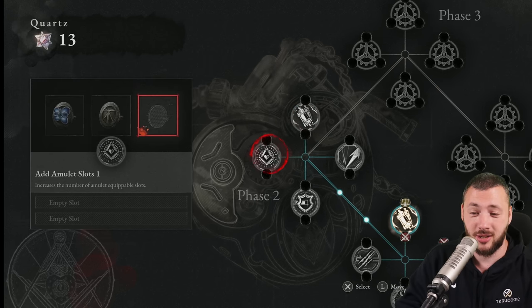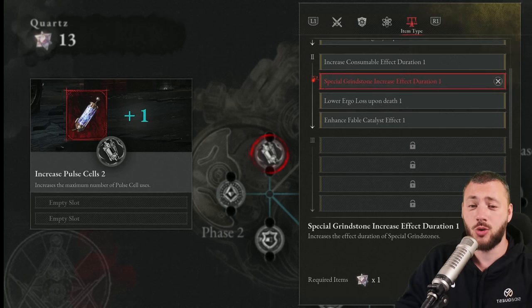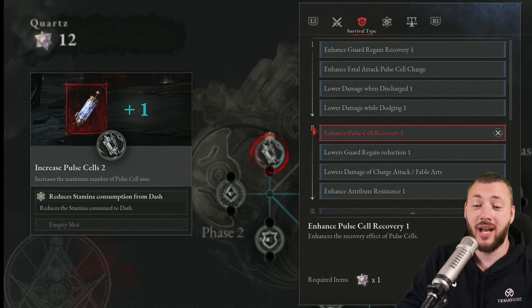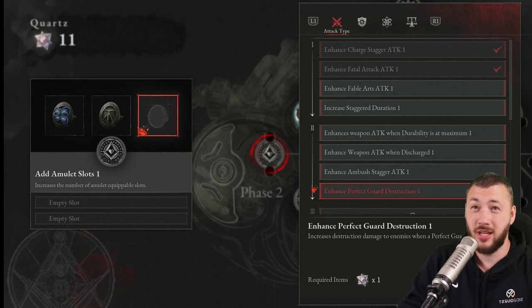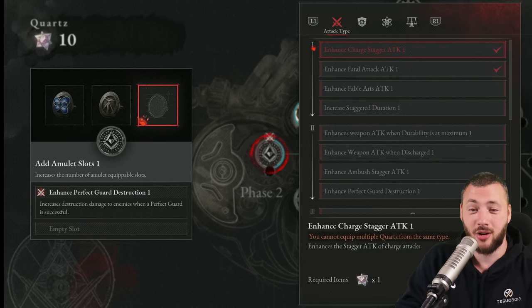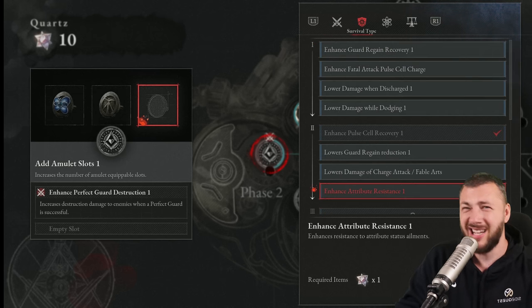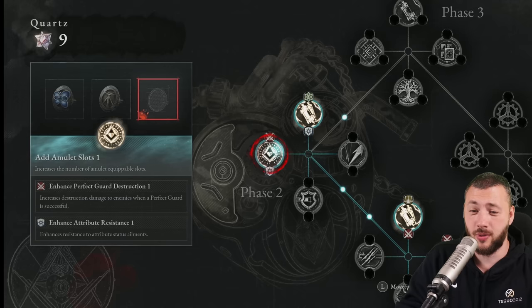For the next node, you want increased pulse cells again and also the amulet slot — 100%. Here we can go into phase two upgrades already. I would usually say special grindstone increase effect duration, but we're not using the special grindstone at all because we're dealing elemental damage the whole time. Reducing stamina consumption from a dash is really useful to never run out of stamina. Enhancing pulse cell recovery is extremely important or you'll end up not healing enough. Enhance perfect guard destruction is important if you're perfect guarding a lot, which you should be — it helps you stagger bosses faster and get their weapons destroyed faster. Raising resistance to attribute and status ailments can be useful, but with the right resistors you don't really need it. Lowering damage of charge attack and fable arts can also be good, but I usually go with attribute resistance.